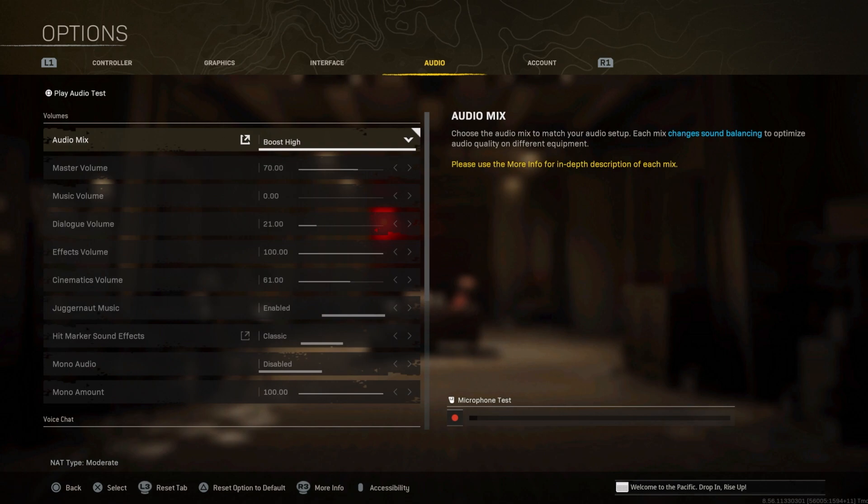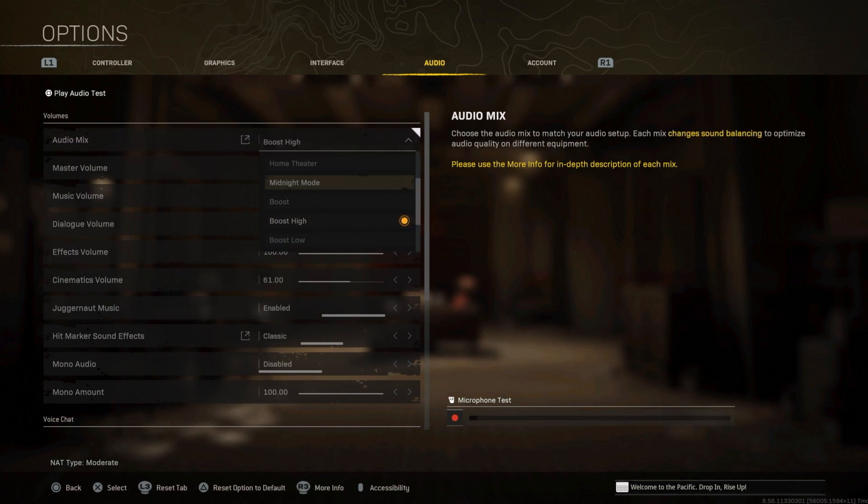One of the most important settings is Audio Mix, and a lot of people tell you use Midnight Mode, use Boost High, use Boost Low — but here's something nobody out there tells you. The most important thing is that you need to try for yourself and do the Play Audio Test in the top left corner.